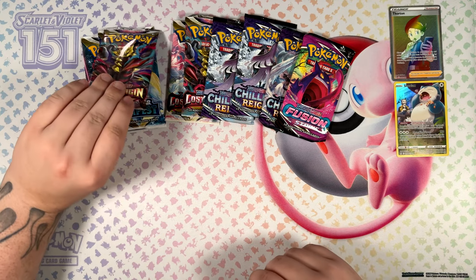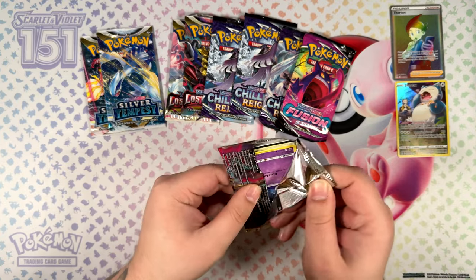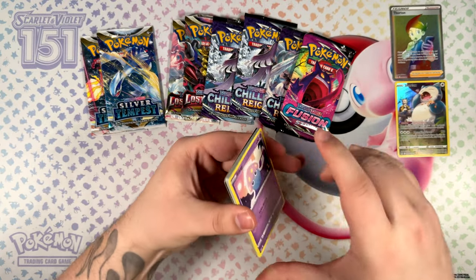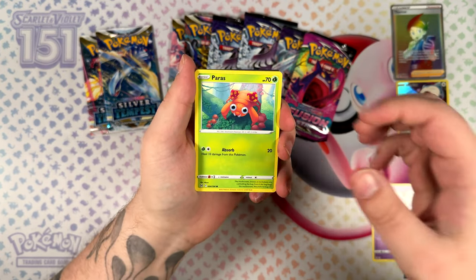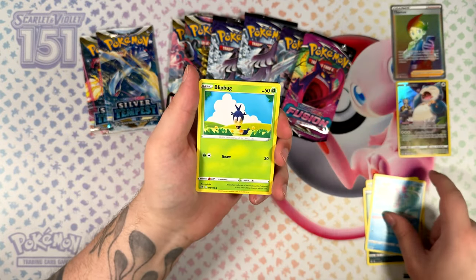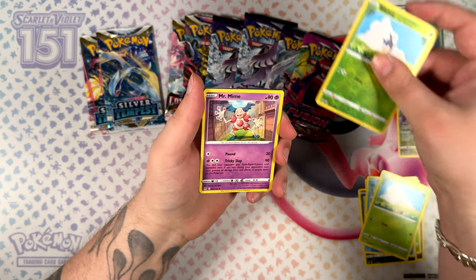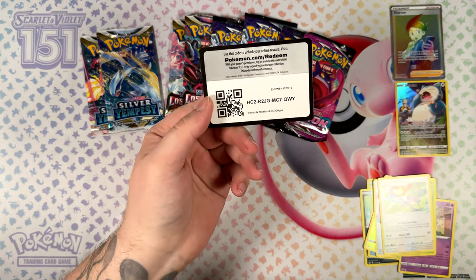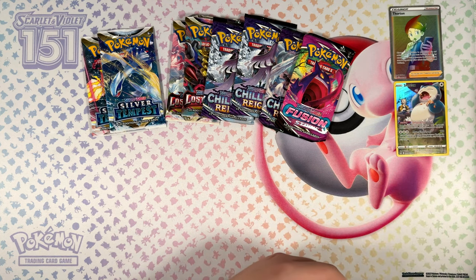One more Lost Origin, and then we're gonna open one Chilling Reign pack. I'm trying something out with this video — I do try to keep them shorter from now on where I can. Sometimes it's just not possible; with the Mêlée days, for example, there's just no way to keep them short. Blip Buck twice. Okay, and a Mr. Mime. Blip Buck two times in a row, but unfortunately that wasn't lucky for us — still only gotten a non-holographic rare.